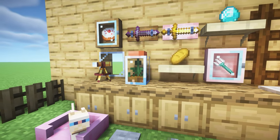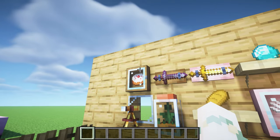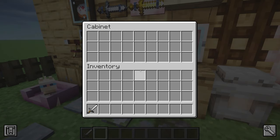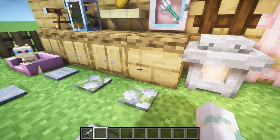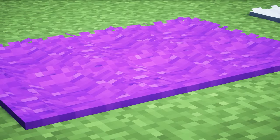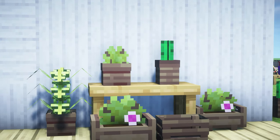Re Deco also has lattice, stone lanterns, and these little shelves where you can place items. There are terrariums in so many different designs, a spyglass stand, and display cabinets which you can open and close and place weapons on. The little pet beds are so cute. It also adds pavement stones and a fluffy carpet — like regular Minecraft carpet but a little fluffier.